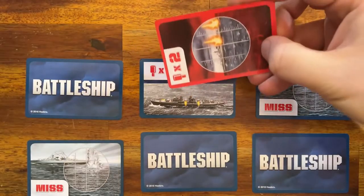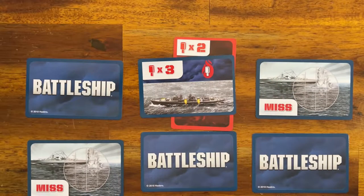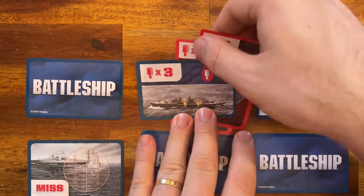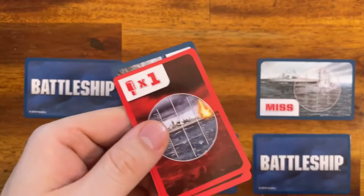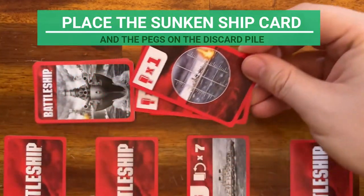For example, this destroyer has three pegs. On one turn the opponent plays a two red pegs card. On their next turn they play a one red peg card, for a total of three red pegs. The destroyer is sunk. Place the sunken ship card and the pegs on the discard pile.